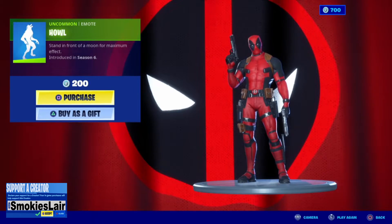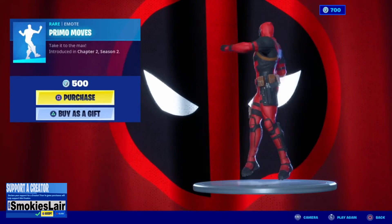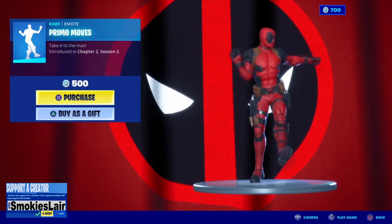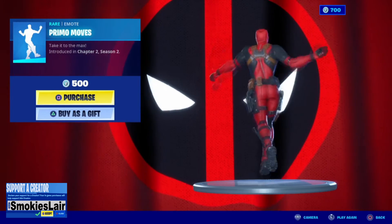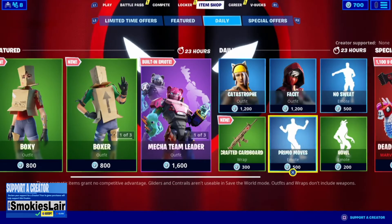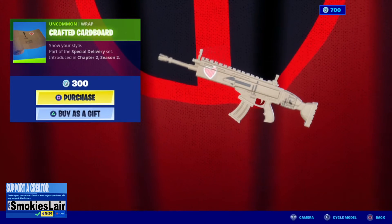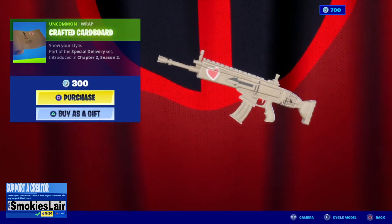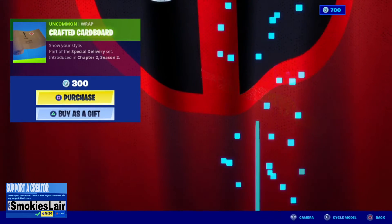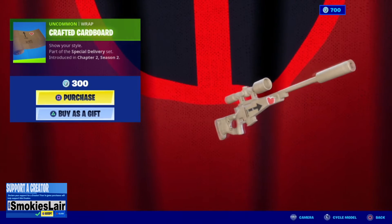After this we move over to Primo Moves — the Breakfast Club lives on and Deadpool looks good doing it. Then we got a new wrap called Crafted Cardboard. I'm not gonna lie, I kind of like it. Nice — even the snipe arrival. That's awesome.